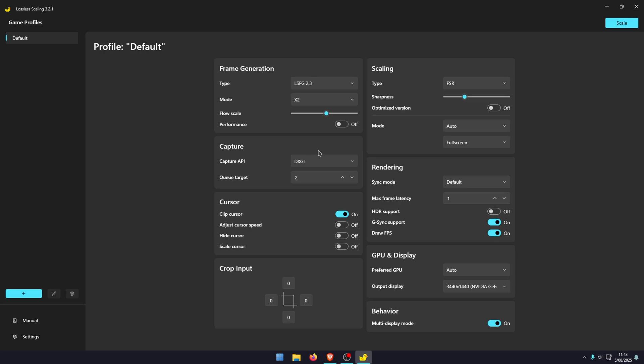Next there's the capture option. By default it's generally set to DXGI, so switch that to WGC. Then set your queue target to something that is actually stable — you'll need to work out which value works best for your computer.